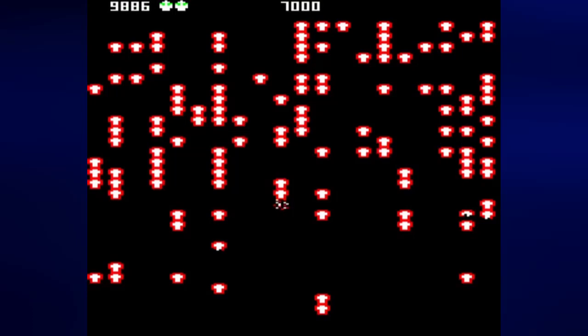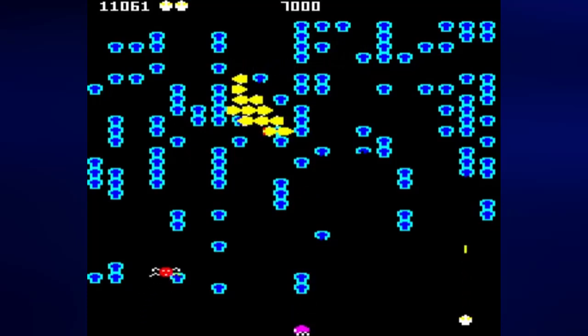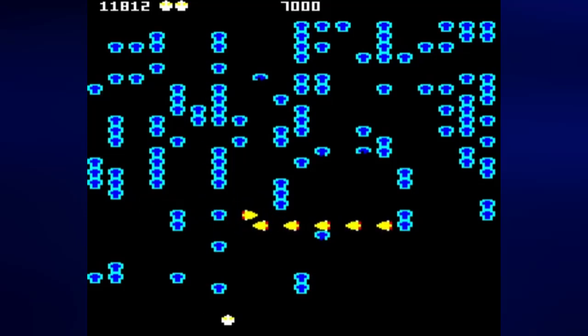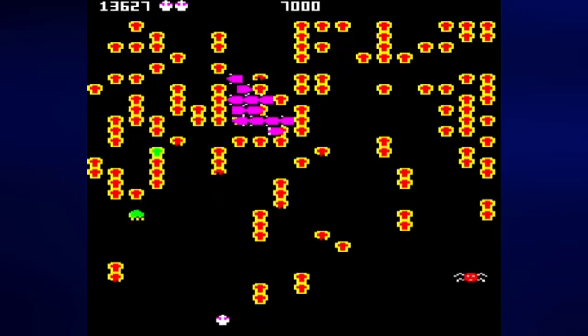I can't believe I lasted that long on one life there. I forgot what the millipedes do. And there's my extra life. I think the mosquitoes just come straight down and try to attack the player. The fleas just drop straight down and bring mushrooms down with them to create a line of mushrooms. The scorpions poison the mushrooms, as I mentioned earlier.